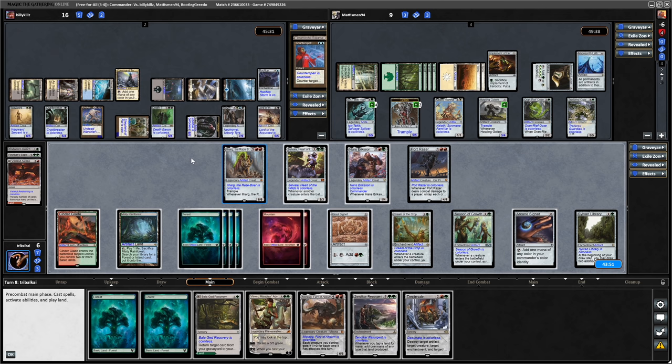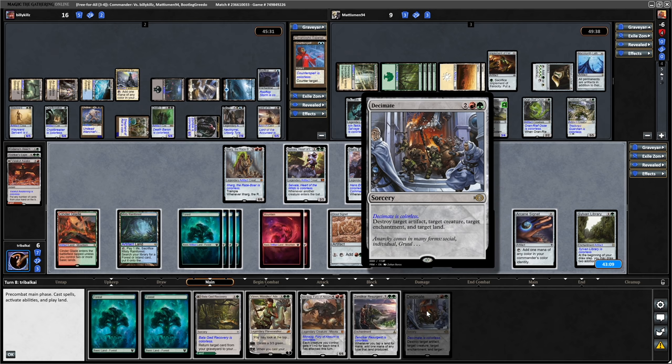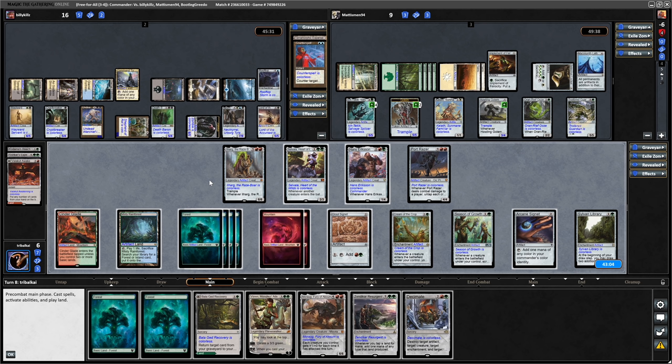I think it might have to be Zendikar Resurgent. Although Kills just wins next turn, doesn't he? Okay - Decimate gets rid of an artifact, creature, enchantment and land. We'd probably get rid of the Shepherd of Rot, and the Wayward Servant as the creature, get rid of Rooftop Storm as the enchantment, and get rid of Command Tower.